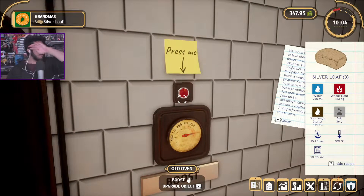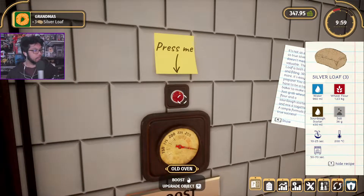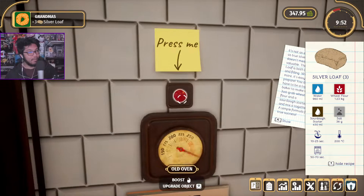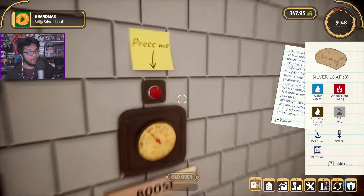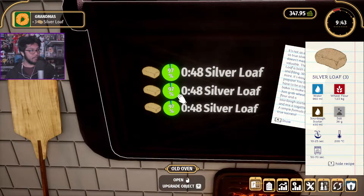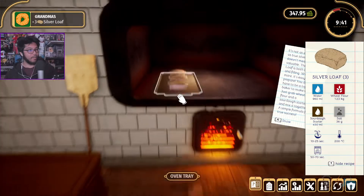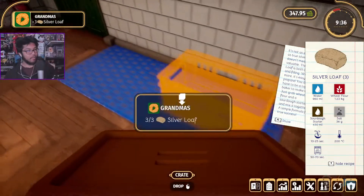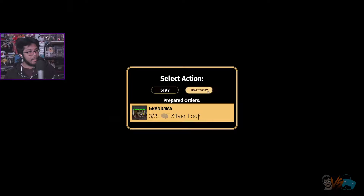Omega speed! What are we at — 33 percent? Doing this one in record time. 80 percent... okay, got it — seven, eight, nine, ten, yoink! We're done, let's put it here. Three silver loaves ready to go, put it on the delivery board and we're out!